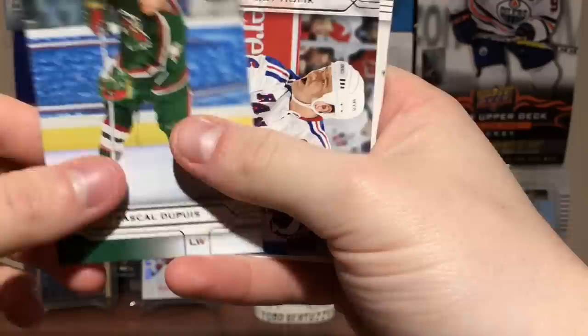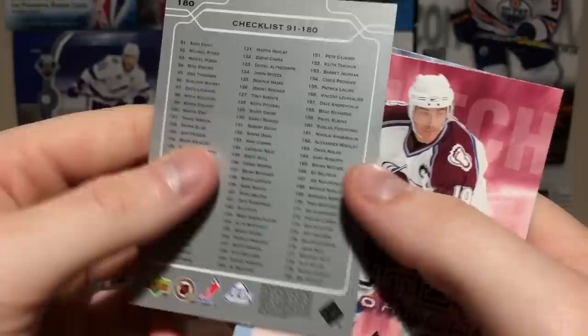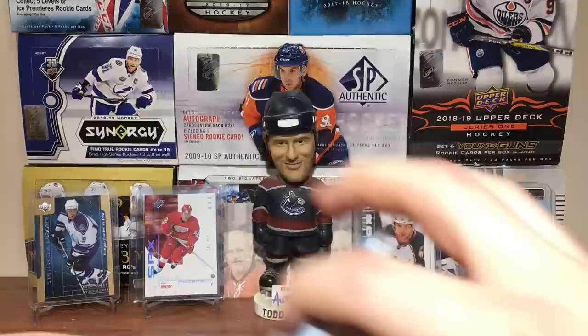Pascal Dupuis, Bobby Holik. It's just a base card. Got Gordie Howe on the checklist card, 91 to 180. Got Clutch Performers — Joe Sakic, that's cool — and Jochen Hecht World's Best.